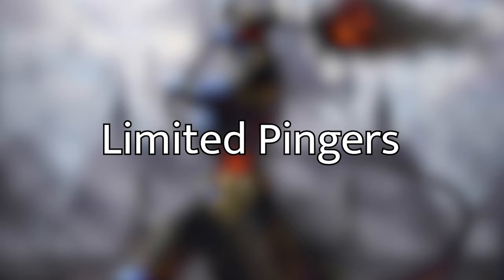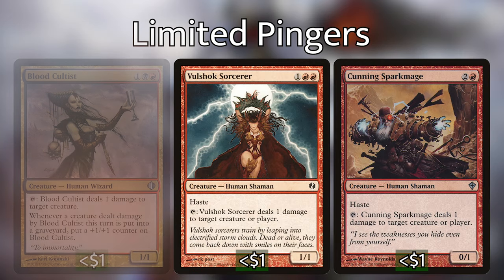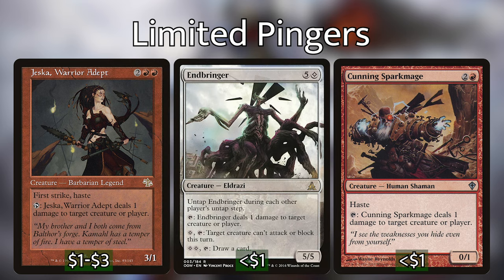The bulk of the work in this deck is done by our pingers — creatures that do direct damage, usually just one point, to any target. Hitting creatures is what we want to do with them. I've separated these into two categories: limited use pingers and mass group pingers. The nicest thing about pinging is that if you give these creatures deathtouch, they'll essentially be kill spells, because that one point of damage is enough to destroy any creature they target. First off we have Blood Cultist, Voldrock Sorcerer, Cunning Spark Mage, Jaxis Warrior Adept, and Endbringer. They're all essentially the same — once per turn, you can ping something by tapping. Endbringer can tap more frequently on every person's turn and is worth the higher mana cost.